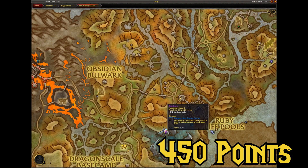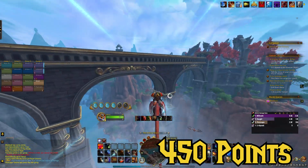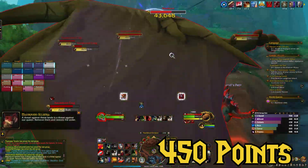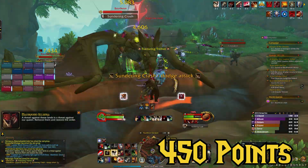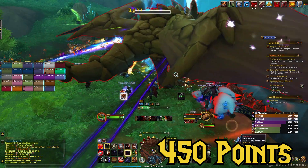Immediately after this, I turned off war mode in a nearby inn and queued for Basrakron, the world dragon for this week, which is in the Waking Shores. Luckily, I was able to find and join a group where he was already mostly dead by the time I arrived. Sometimes this can take a while for him to spawn or to get a group together. Killing Basrakron awards 100 points, so we're up to 550.